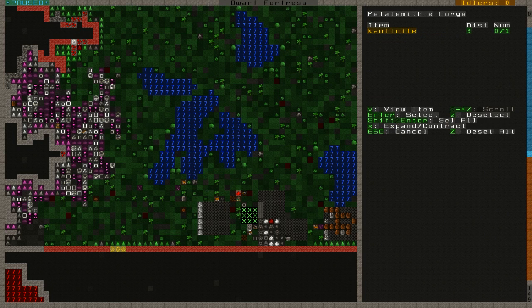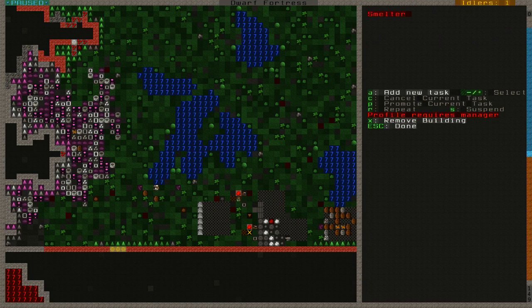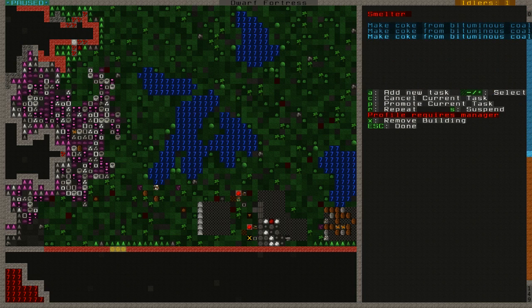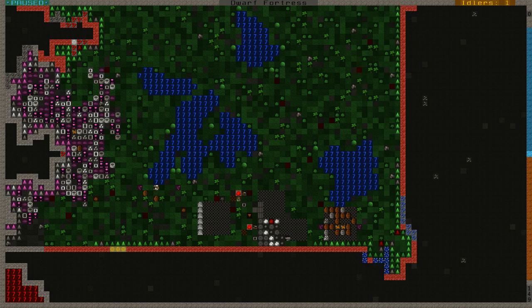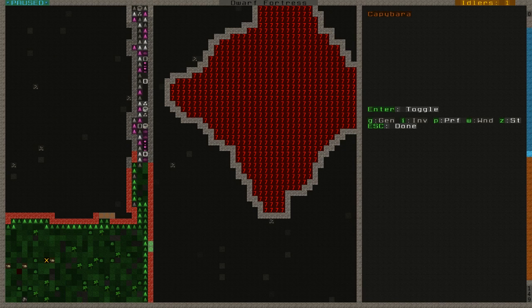Mason, stop hauling and do that smelter please. Let's help that out a bit — DJ Rod is off the hauling duty for a moment. Smelter is done. Soon I'll get a couple more charcoals even though I don't really need them. I'll also build the metalsmith's forge while the mason doesn't have hauling jobs, using the iron anvil and one last kaolinite. I could do this with one fire-safe stone but this is faster.